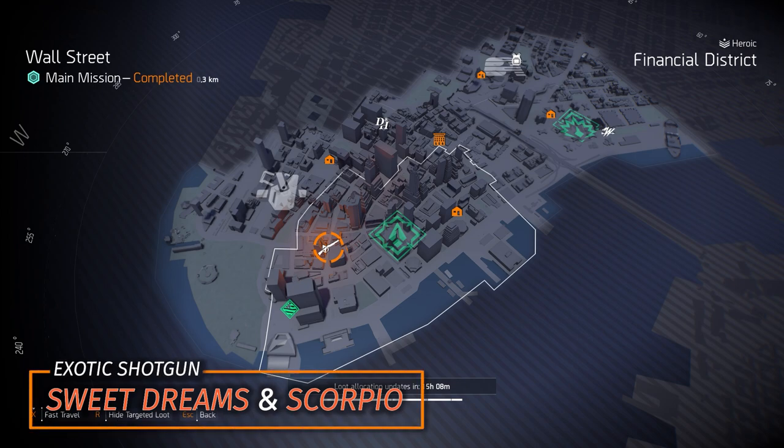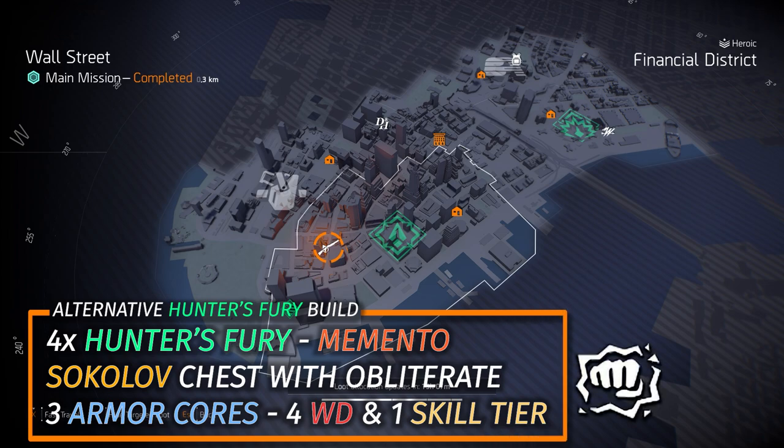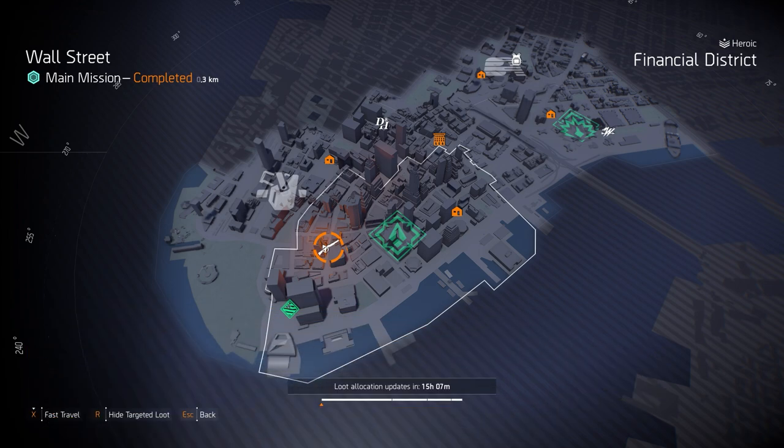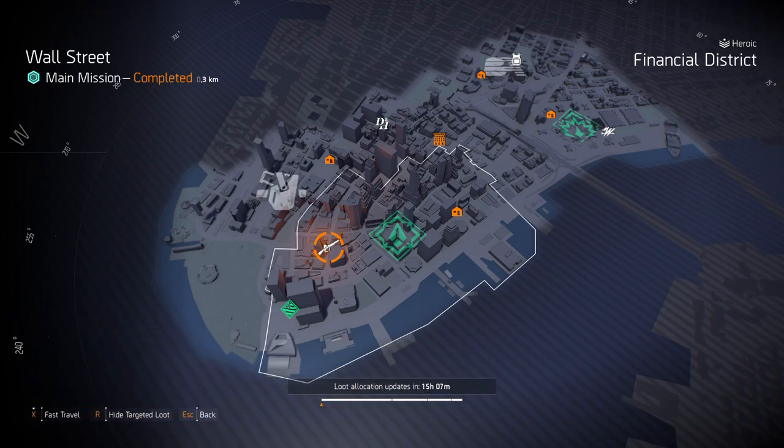Moving on to normal targeted loot, we got shotguns at Wall Street — two exotic shotguns: Sweet Dreams and the Scorpio. The Scorpio overshadows Sweet Dreams by a long shot. The Scorpio is amazing with a Hunter's Fury build — four pieces of Hunter's Fury, a Sokolov chest with Obliterate or Intimidate, the Memento backpack, running the Dark Winter and the Scorpio — an absolute shredder build. The three best named shotguns are the Mop with 10% armor on kill, the Custom Inmate 70, and the Marine Super 90 with Close and Personal rolled on them.